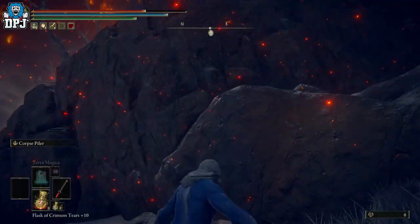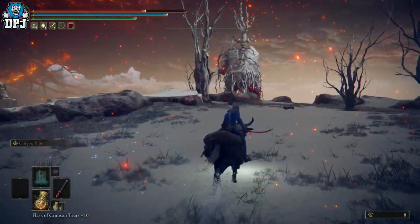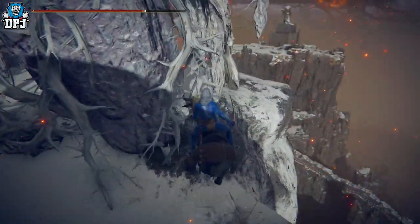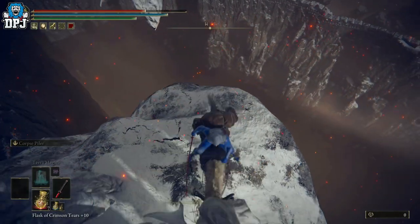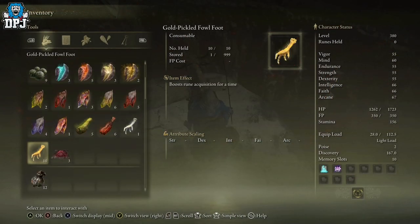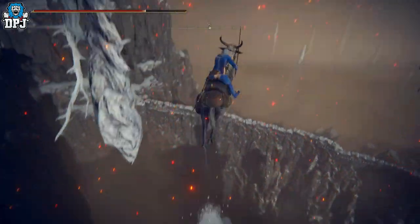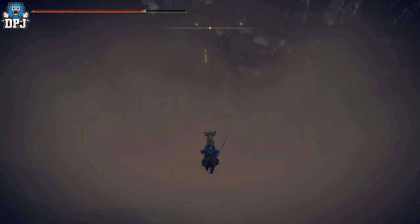Try not to kill your horse. You want to make your way to this little frozen giant here with something growing out of his back — this is where the goodness happens. You basically just double jump off from here and you're good. You want to delay that second jump, and I'll show you exactly what I mean. I'm going to use my Gold-Pickled Fowl Foot so we can see exactly how many runes we get. So just run through it, delay the jump, then swing — and there you go, it really is that easy.